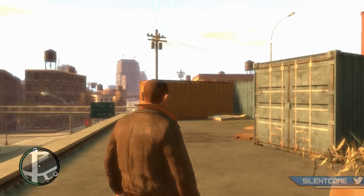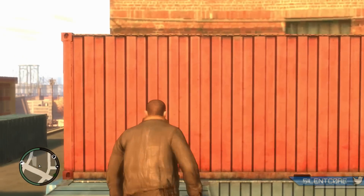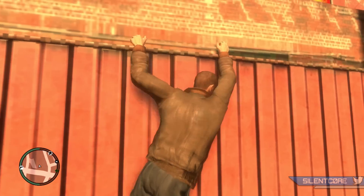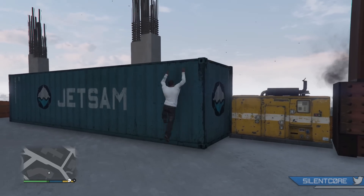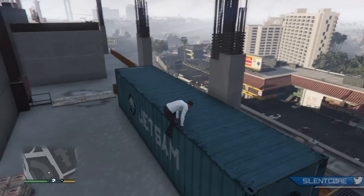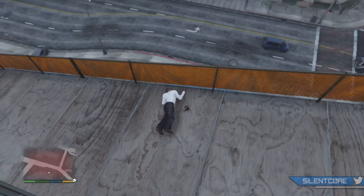Ledge grabs was also another small feature GTA 4 had — basically when climbing you'd grab and hold onto a ledge before pulling yourself up, and you could shimmy along horizontally before pulling yourself up. In GTA 5 we don't have this feature at all; when you grab onto a ledge your character will automatically pull himself up. It's a very small feature but it brought some great parkour aspects into the game that I really did love.